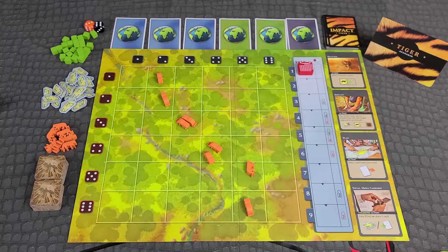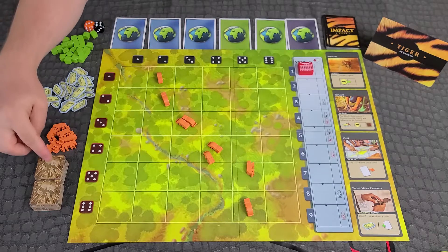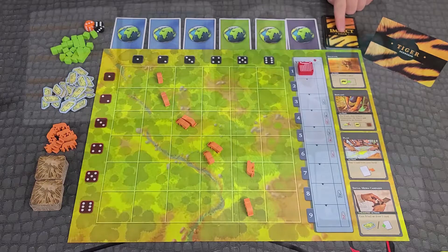Randomly place 3 blue backed, 2 green backed, and 1 gray backed ambassador card face down. We are going to be setting up for tigers, but you can flip the board over for sea otter setup. Place 8 tigers on the board like so, and place 16 deforestation tiles and shuffle the tiger impact deck near the board.